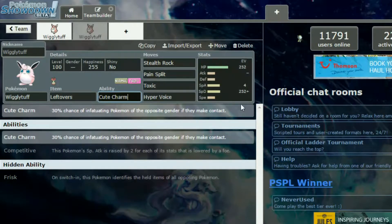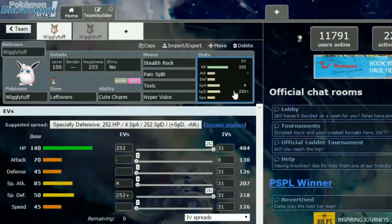The moves on this set are Stealth Rock, Pain Split, Toxic, and Hyper Voice. Stealth Rock is obviously to get your rocks up for chip damage. Pain Split lets you come back up to mid health while bringing them down to mid health, which is really handy. Toxic adds more chip damage, and Hyper Voice is your attacking move. You can also run Dazzling Gleam if you prefer — that's personal preference.